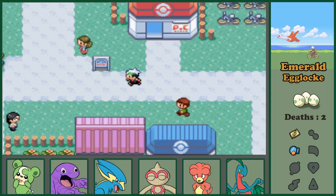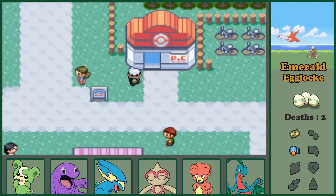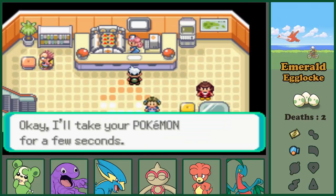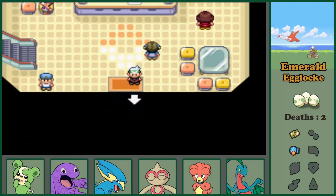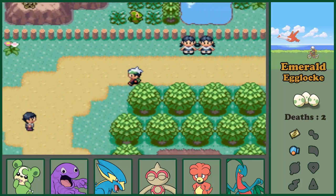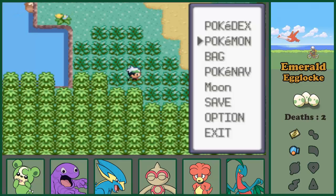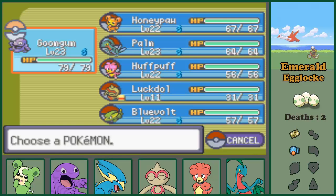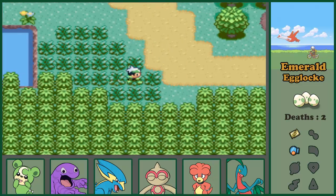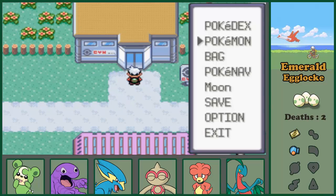We have a gym to battle, so let's do that. We need to go level up Luckdol - that's what I'm doing. So basically I started training it and cut the video. Now Luckdol is level 20 or 18. We already battled that girl and this guitarist wants to battle us.